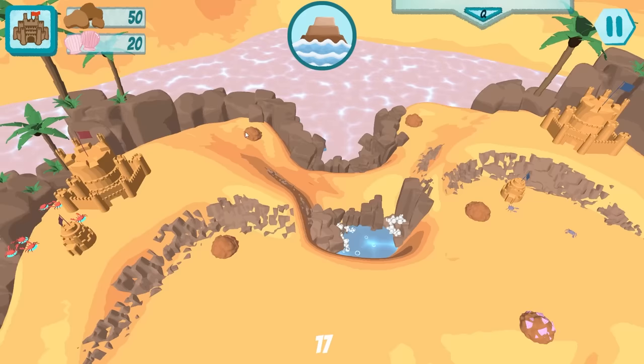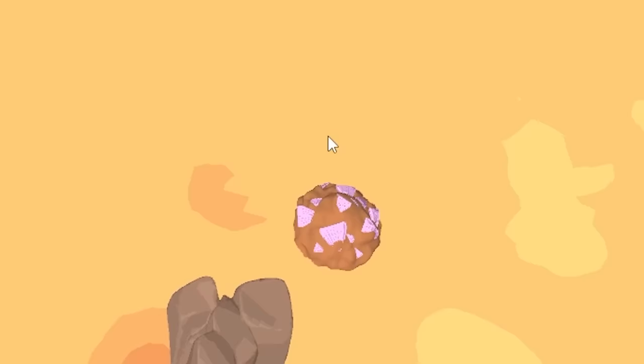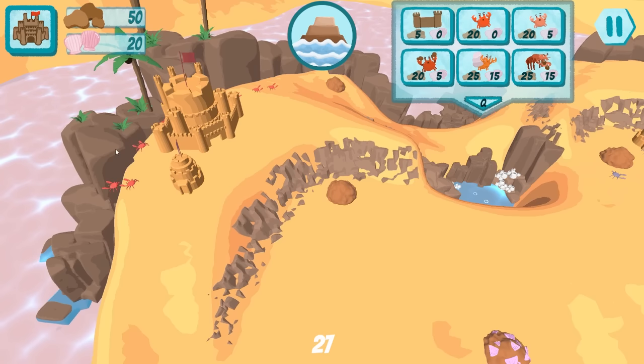So I'm guessing the objective is that we need to make our crabs go over here and kill their crabs. But we also need to gather the resources and then we can build things with the tower. So we have sand and shells. Shells come from there, sand comes from these. I'm guessing. I'm not an expert in crabology, but I'm going to gather these anyway.